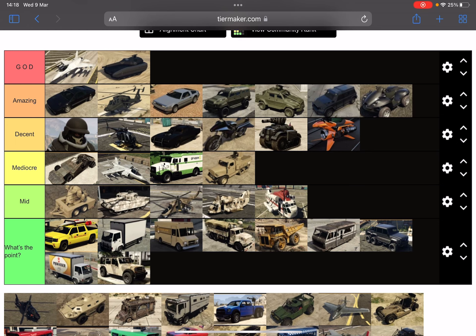Now we're going to go to the amazing tier, which has vehicles such as the Touretter, the FH1 Hunter, the Deluxo, the Insurgents, the Insurgent Pickup Custom, the Night Shark, and the Blazer Rockwell.